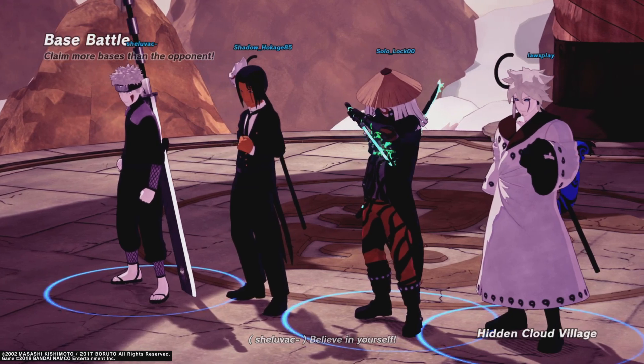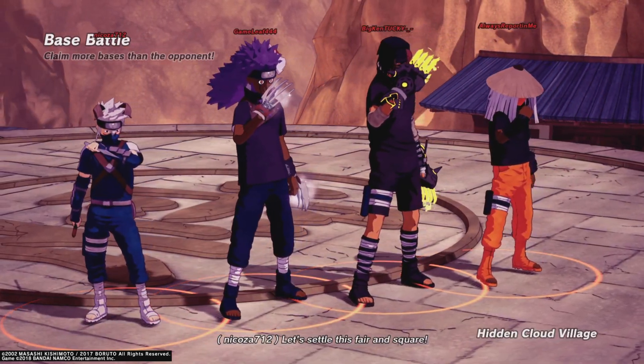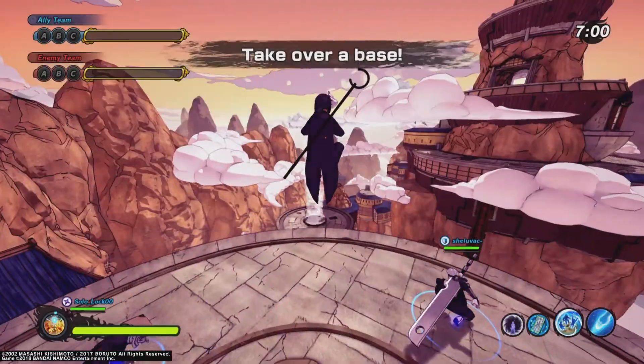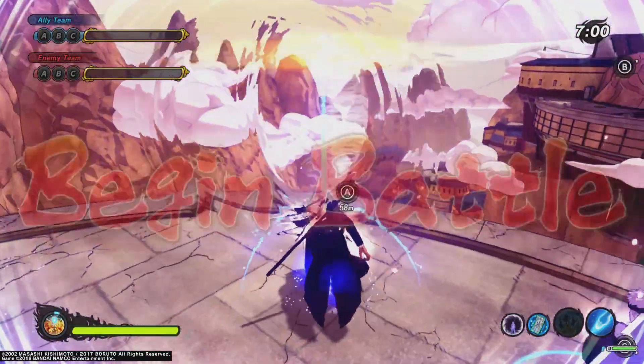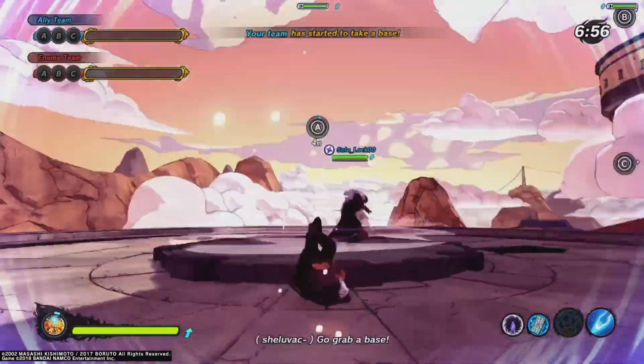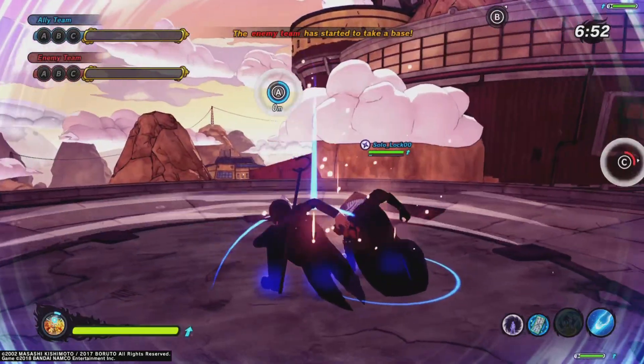We look like an intimidating team. Those are some huge eyes on that character — I don't get why people make their character appearance with huge eyes like that, looking like Rock Lee lowkey. Alright, nice, let's do this, come on.